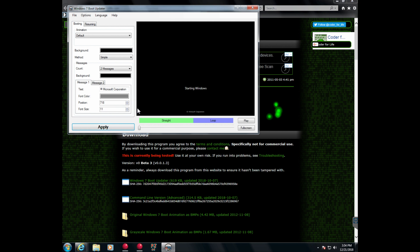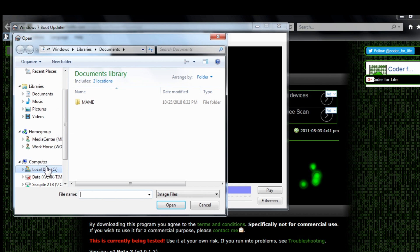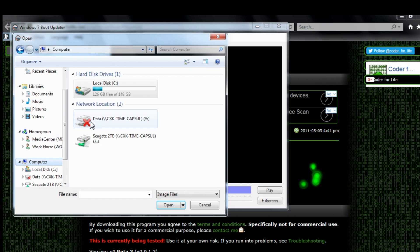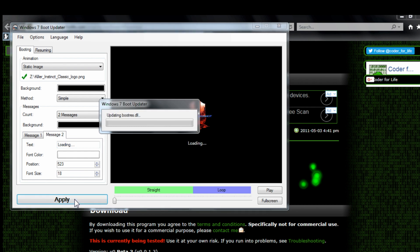You can use a static image or animation file. I grabbed this Killer Instinct logo by searching 'Killer Instinct PNG'. I then navigated to where I saved the file and selected it. By clicking the message text box, I changed the text below the image to say 'loading'. Then I clicked apply, which changes the files. Don't mess with anything while this is running — it takes just a few seconds and is less likely to cause a problem if you leave it alone.